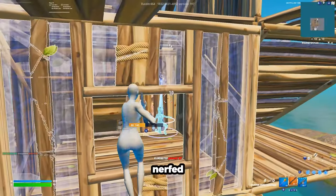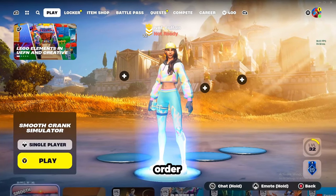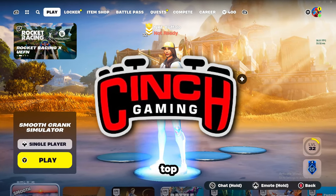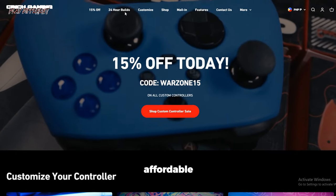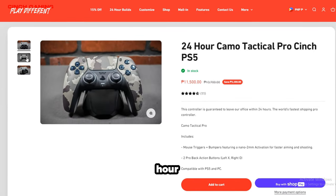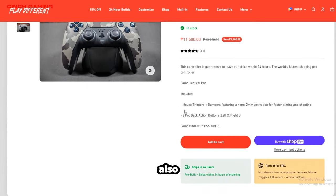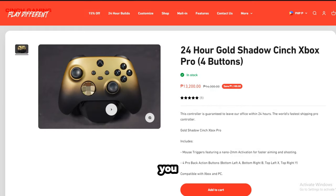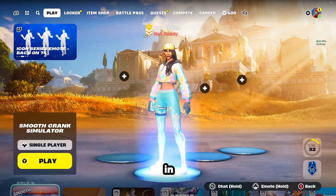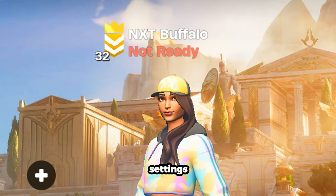Since Fortnite on controller has been significantly nerfed with tons of changes on aim assist and just the lack of updates, we need to do something in order for us to stay competitive. This is where Cinch Gaming comes into play. Cinch Gaming is one of the top tier custom controller companies out there. They sell a lot of affordable controllers with competitive features and aesthetically pleasing designs. My personal favorite is the 24-hour Camo Tactical Pro Cinch PS5 controller. It has two action buttons on the back and it also just looks cool. There are tons of different controllers here and you can also customize one for yourself. To get a 5% discount, all you need to do is type in Buffalo at checkout or use the given link in the description. Now that that's out of the way, let's get right into the controller settings.